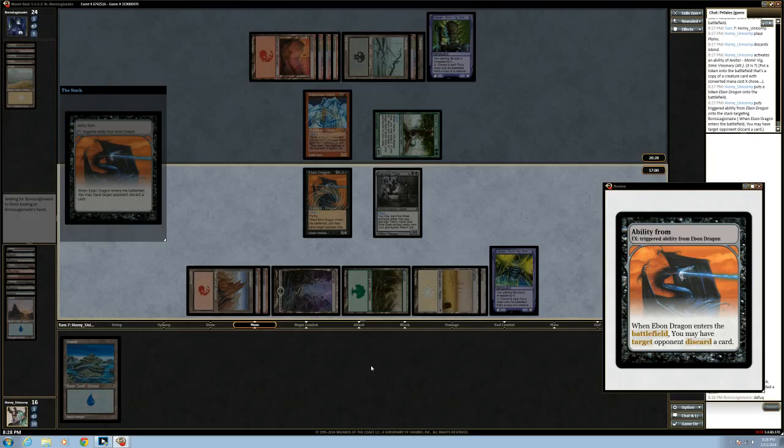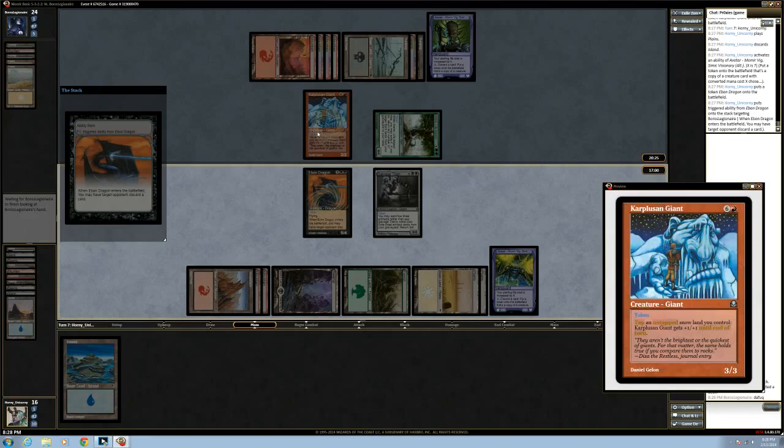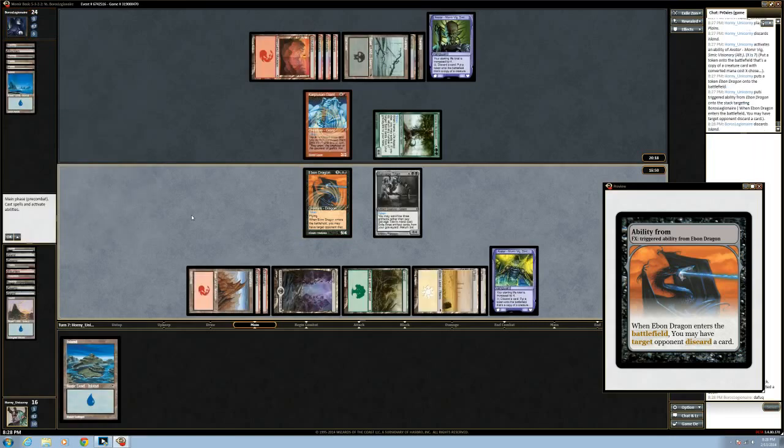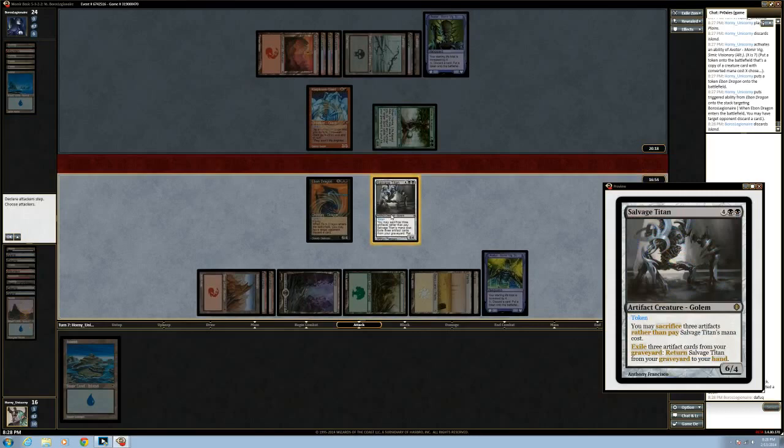He'll be making Cabal and giants for the rest of the game. We could hold the six-four back if we wanted to, but I think we just get in. If he keeps attacking with his four-four, we can probably just keep attacking with our six-four. We're basically trading six damage for four here — I think that's good.